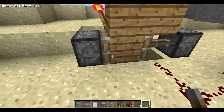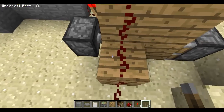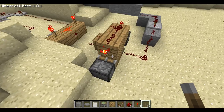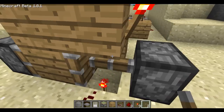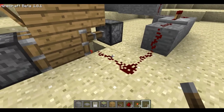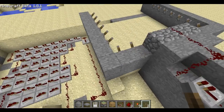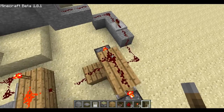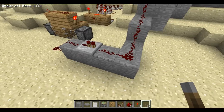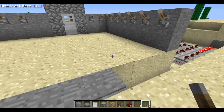Then it goes to a T flip-flop, which is that torch down there. I'm not going to explain the T flip-flop in depth right now — if you want a good T flip-flop video, check out Minecraft Workbench. Basically what it does is: when you send a signal through it, it toggles either active or inactive, so it acts like a lever but works with a button or pressure plate. After the T flip-flop, you just run the signal back to the door.